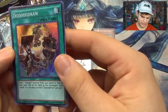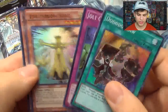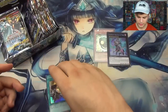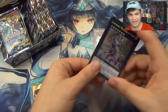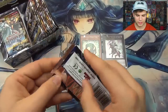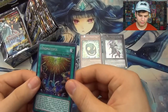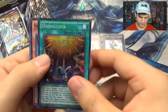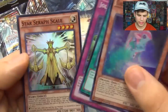Dodo Draw — nice. Jolt Counter. Star Seraph Scale — there's another Star Seraph card. And Gagaga Man. I love how we're getting the epic prismatic secrets already. Onomatopia — field spell for Utopia cards. Galaxy Eyes, Cloud Dragon, Dodo Draw, Jolt Counter. So there's going to be a lot of reprints.